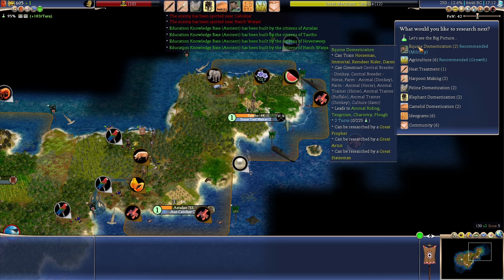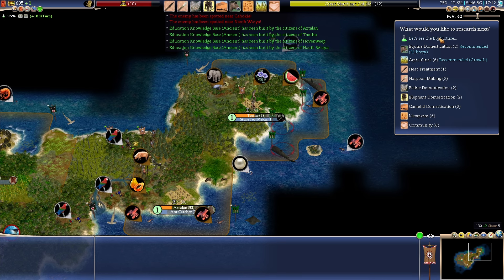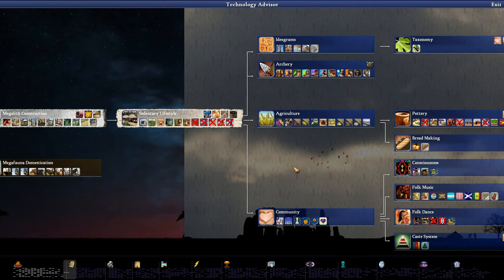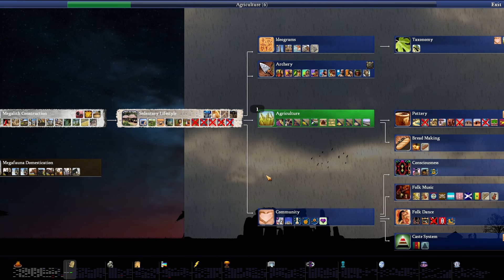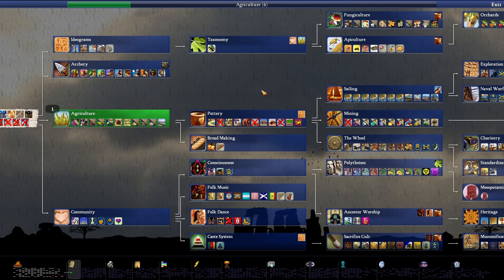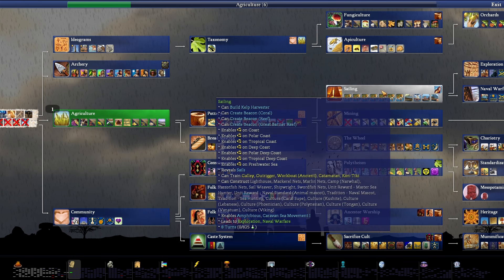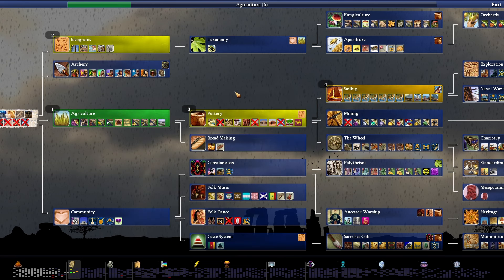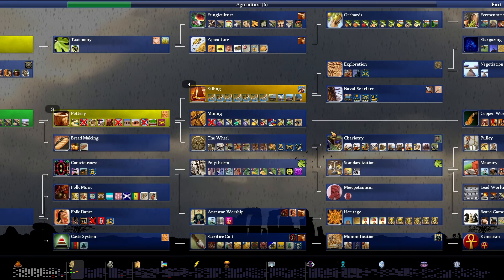There are still a few things I might want, like elephant domestication, because we don't have elephants. But I suppose it's not that important compared to something like agriculture, which is probably way more important. When can we get some better ships? Probably from sailing. We should probably rush sailing as quickly as we possibly can, because I need to get out of this island.